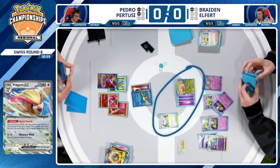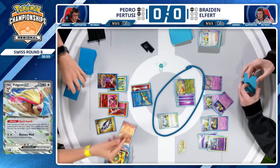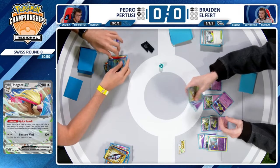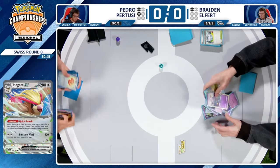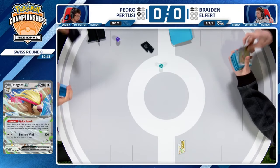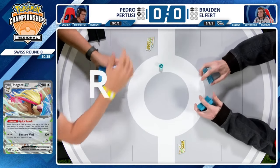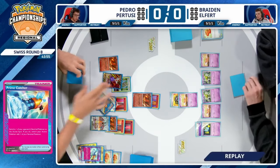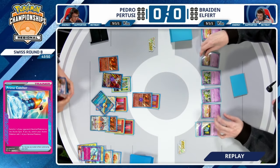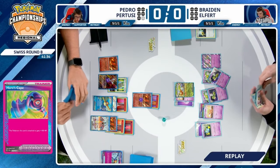Usually you see players recover Boss's Orders, but Pedro perfectly understood exactly what he was going to need. Maybe not suspecting the Pokémon League HQ, but in the end it works out. And in case Braden played a Lost Vacuum to remove a Forest Seal Stone, that also helped justify putting back the Arvens. It ended up working out really well for him to find this three-card combo to close out the game.